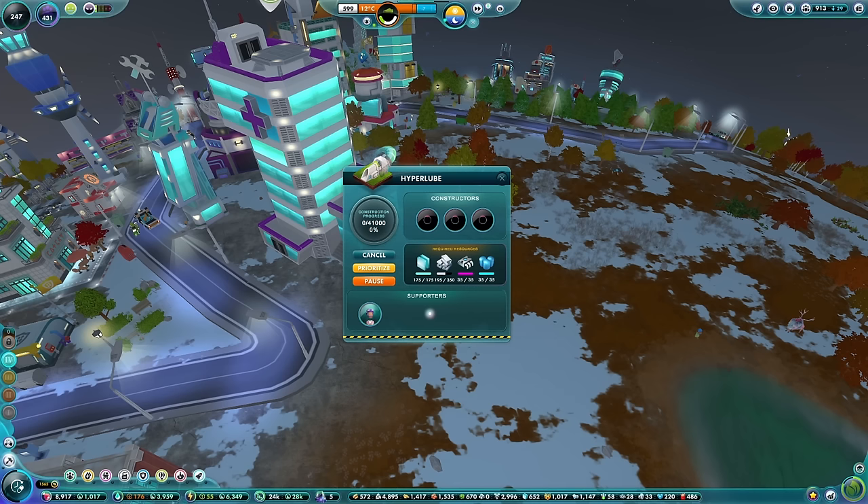However, we do have a little bit of an issue. Right now we need another 155 steel beams, and that's sort of okay - we've got two steel beam factories and they're working away very hard. However, we've run out of iron entirely and we're not producing any iron either. We need the iron to put into the steel factories to make the steel beams.